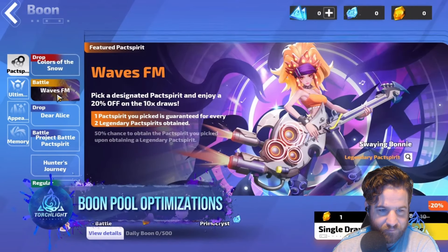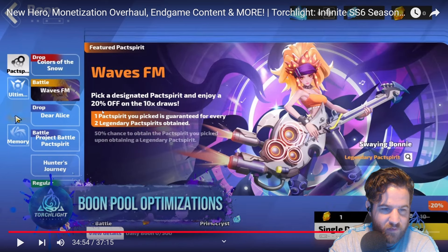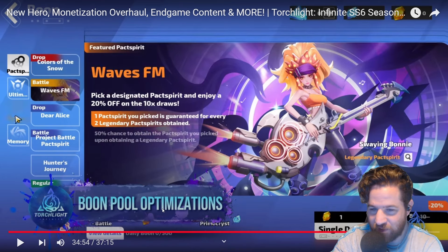They're doing a designated pack spirit pick with a 20% off on the 10 extra draws. There's a 50% chance to obtain the pack spirit you picked upon attaining a legendary pack spirit, and one pack spirit you picked is guaranteed for every two legendary pack spirits obtained. So they didn't make the legendary pack spirits less OP and give you crazy drops — they just made it cheaper to get them. They didn't fix the pay-to-win aspect, they just made it cheaper.